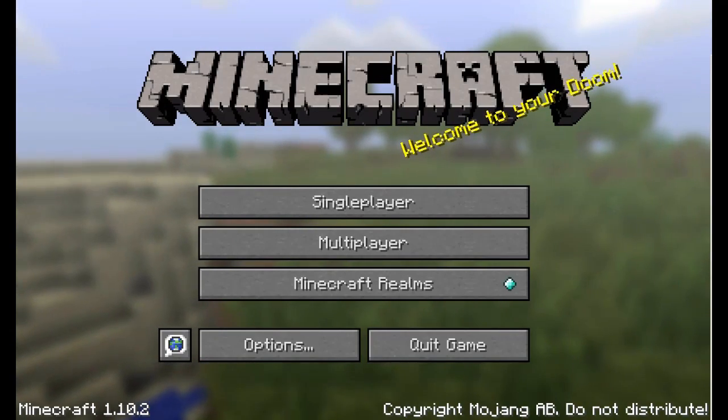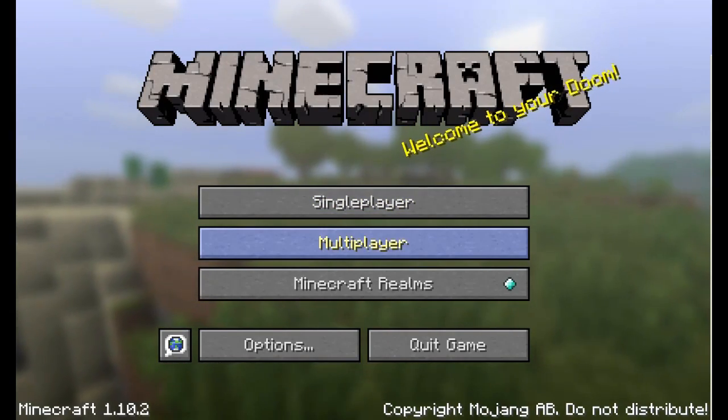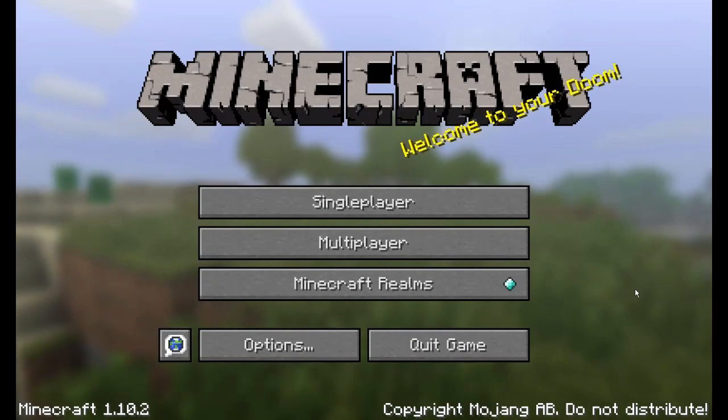A lot of people have had some problems, just like me, so that's why I made this video to show you guys how to do it. My brothers are playing right now on their server. We're going to click multiplayer and it's going to scan for games. Typically in LAN mode it pops up right away, but for some reason it never did. My brothers are playing wireless and I'm playing wired.